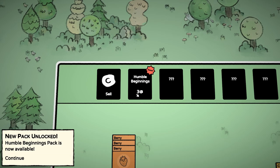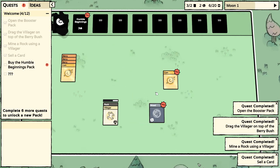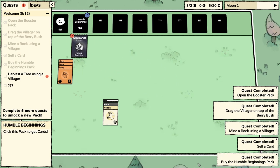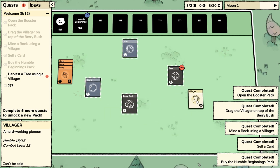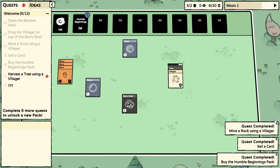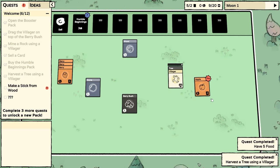It's going to cost three coins. So if we sold this and this, we have three coins — we can buy another pack. Humble Beginnings booster pack. Another piece of wood, another berry bush, and a tree. Let's harvest the tree. We've got all of these quests completed — harvest a tree using a villager. That's what we're doing. And we've got another berry bush for next round.